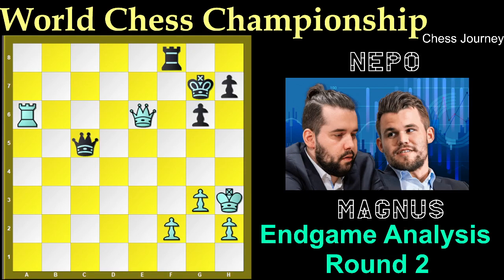Hello everybody, welcome to our channel Chess Journey. The second game of the World Chess Championship between Magnus and Nepo went to a draw. This is the position where Magnus is white and Nepo is black. Magnus played F4. Magnus has an extra pawn but there is no way to win the game, so let's see how the game went to the draw.